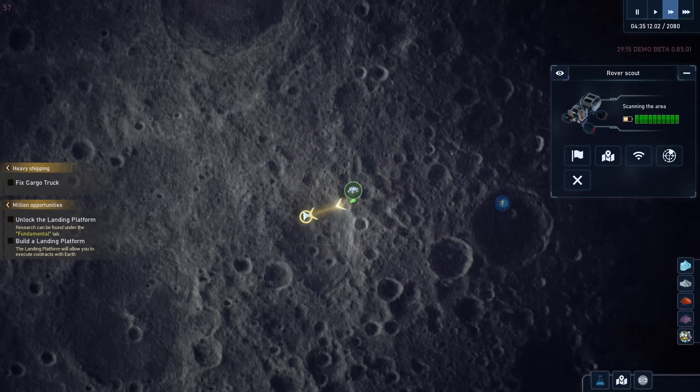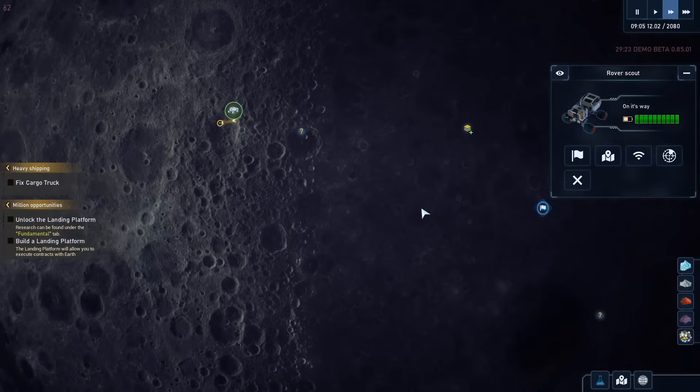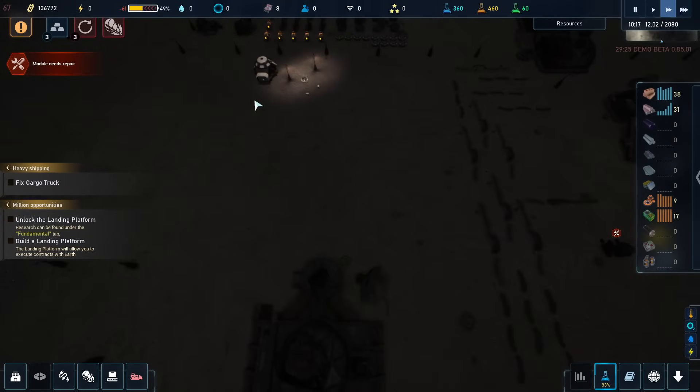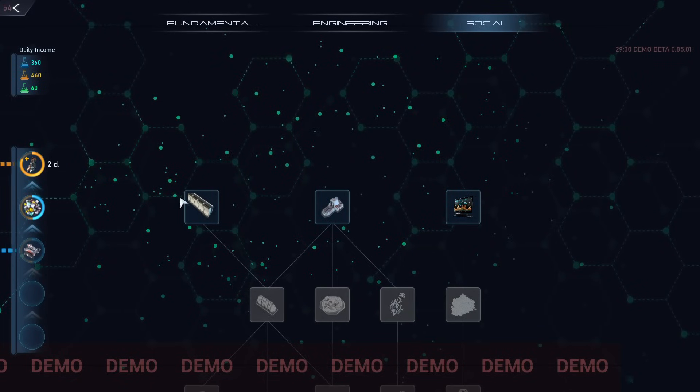And then we move to that location, and then once we are close enough, we can scan again, and then we get actually the cargo truck that we can get. But we definitely need to get the cargo truck repaired. And in order for getting that repaired, we need to get this to 45. Apparently. Oh, we got a recharge completed.